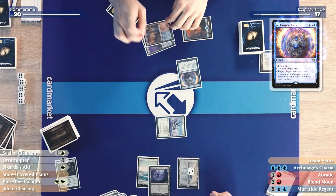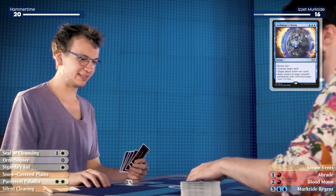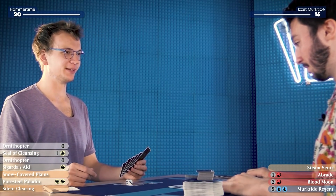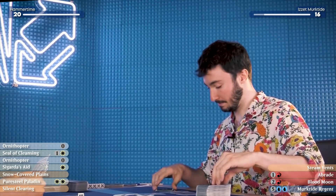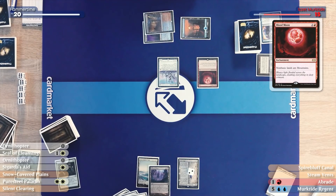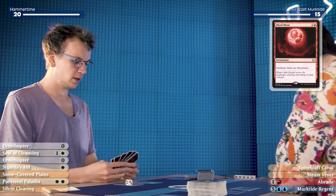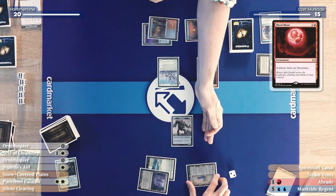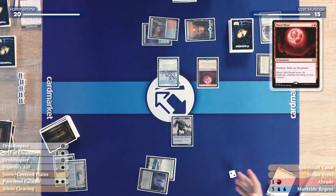This is the last time you're drawing an extra card. I'll take one going to 16 and cast Archmage's Charm — I would like to steal your Esper Sentinel. I told you: this is the last time you're drawing a card off me. I'll draw for turn and play a Blood Moon! I'll create a Construct in response. And now the Urza's Saga dies — it doesn't have any chapters, so it gets sacrificed. I have one Island and three Mountains.